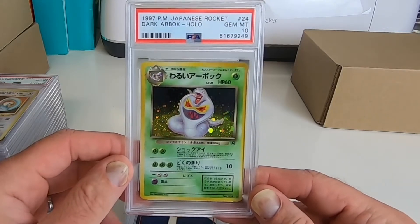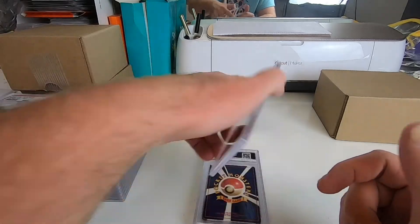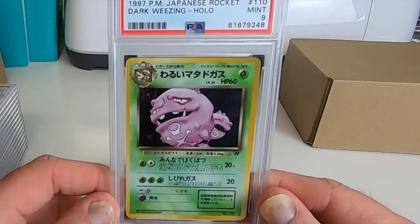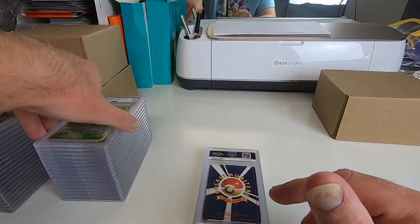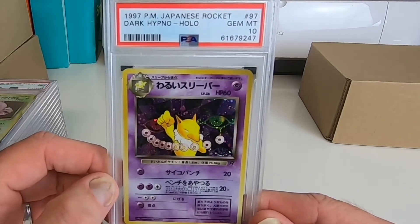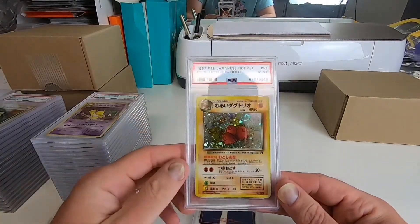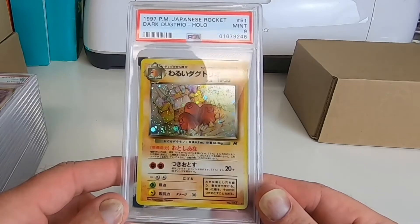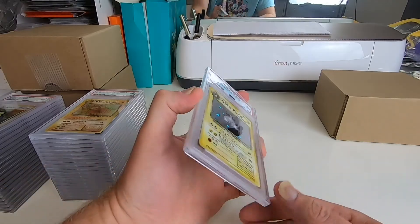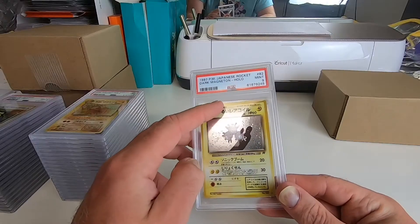Got a 10 on the Dark Arbok. Got a 9 on a Dark Weezing. Got a 10 on the Dark Hypno. Got a 9 on the Dark Dugtrio. Got a 9 on a Dark Magneton — and there's a scratch on the case right there.